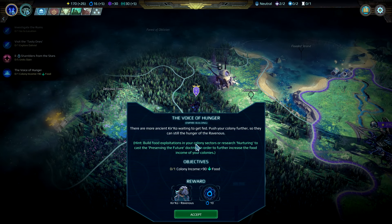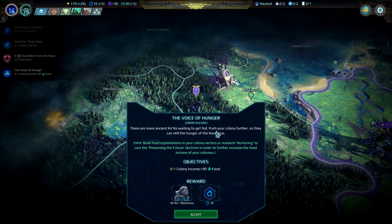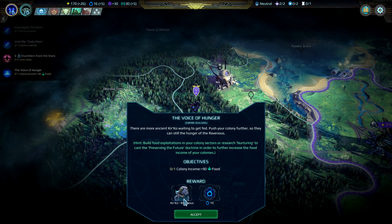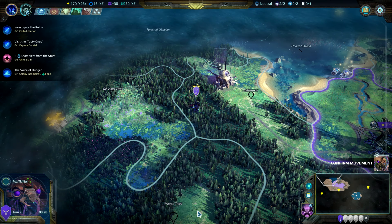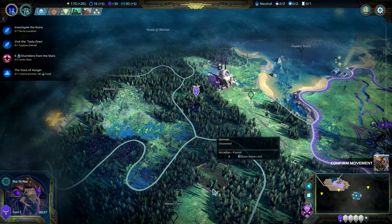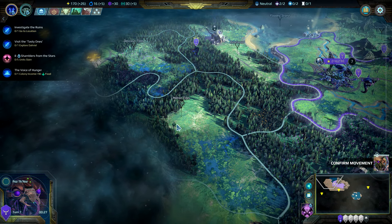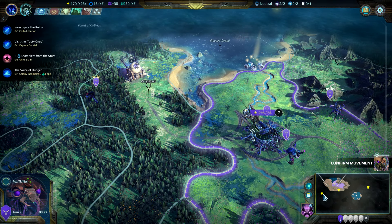We'll take the reward — the voice of hunger. There are more ancient Kir'Ko waiting to get fed. Push your colony further so they can still the hunger of the ravenous. Wow — 90 plus food! That's crazy. In this area, I could really imagine another colony.